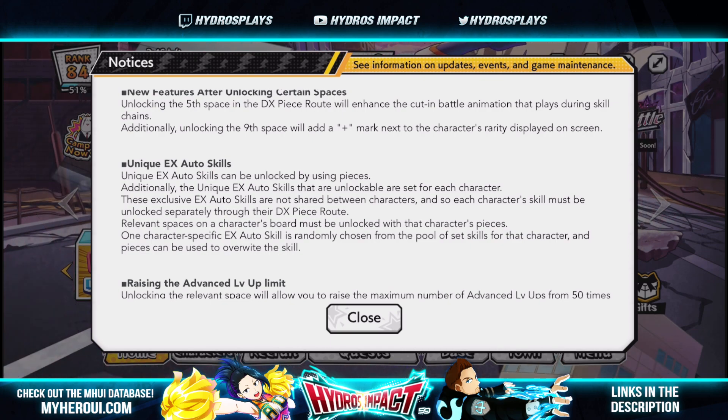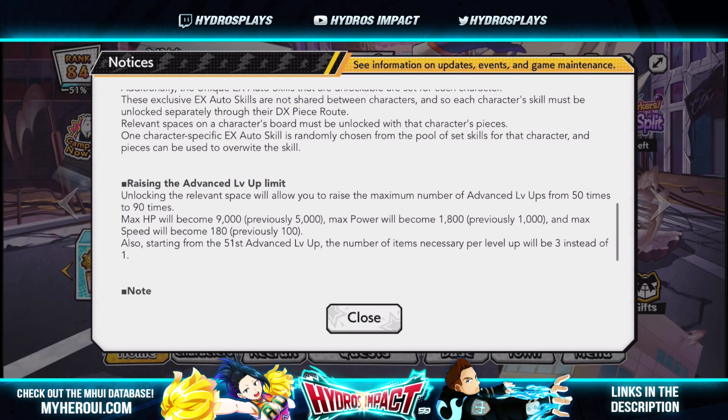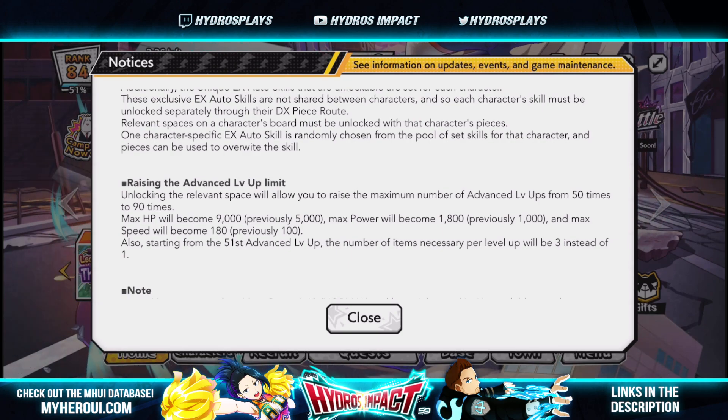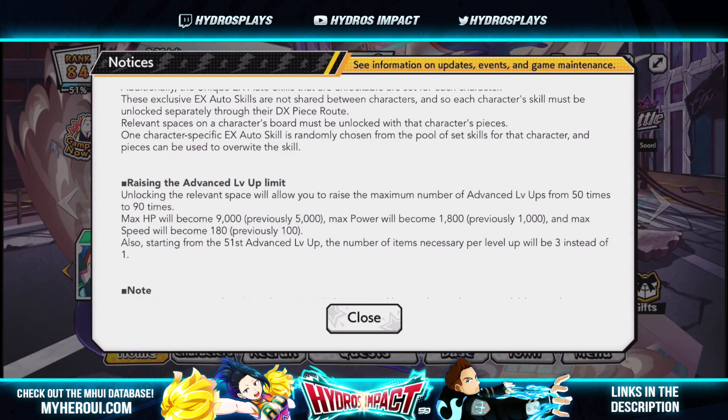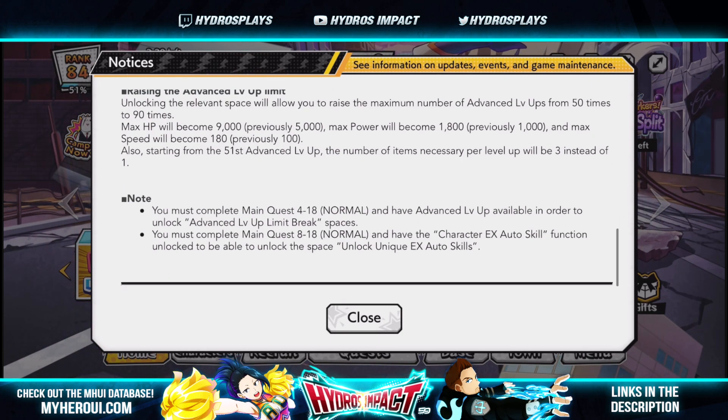So you can use normal character pieces to unlock certain parts of the board, then DX pieces to unlock other aspects. Regarding raising the advanced limit: max HP will become 9,000 (previously 5,000), max power will become 1,800 (previously 1,000), and max speed will become 180 (previously 100). Starting from the 51st advanced level up, the number of items necessary per level will be three instead of one.